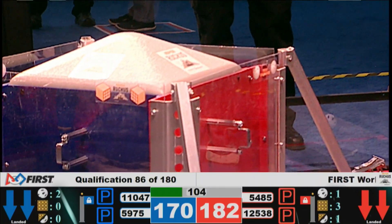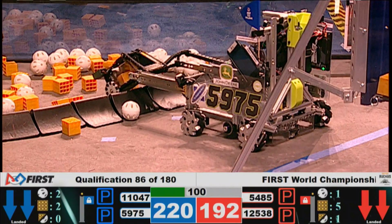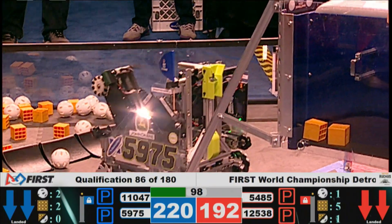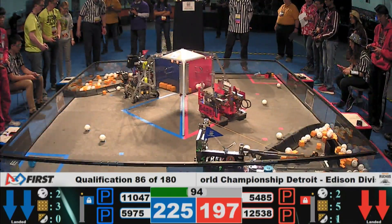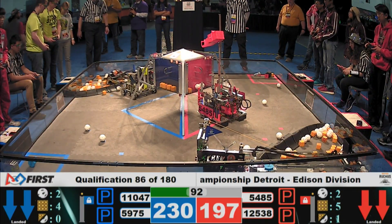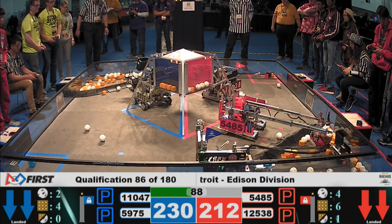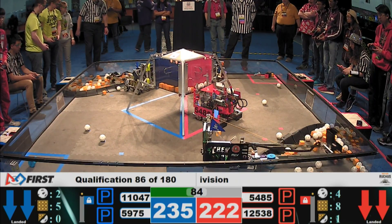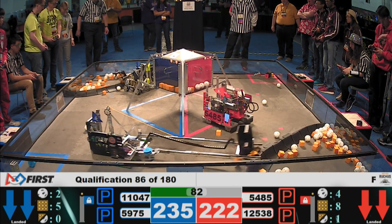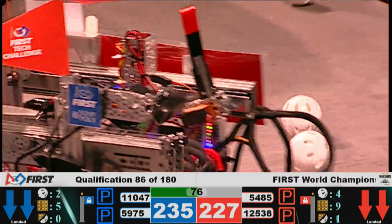just picked up one piece of gold and they're going to drop it. They picked it up out of the crater and delivered it up to the spacecraft. All the robots doing that right now. 12,538, the E-Borgs — they just picked up a piece of silver and gold, two pieces of gold, but they dropped one in the wrong compartment, and now they just dropped a piece of silver onto their partner team, 54-85, the Gorilla Bots.